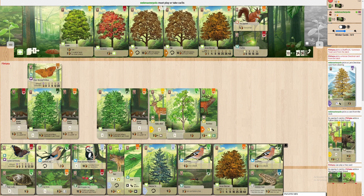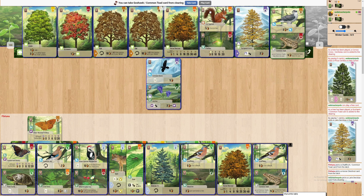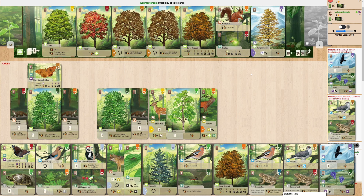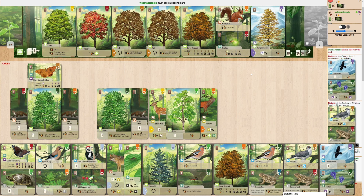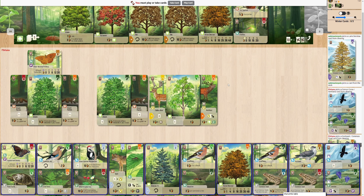I'll just draw some off the top — common toad, very nice. I do need some cards on the top though. Getting the Gentiana and the common toad is gonna mean that I'm gonna be scoring a lot. My only concern is how do I sort of organize these plays, because I don't have a butterfly I want to play. Maybe I start off with the tree fern.